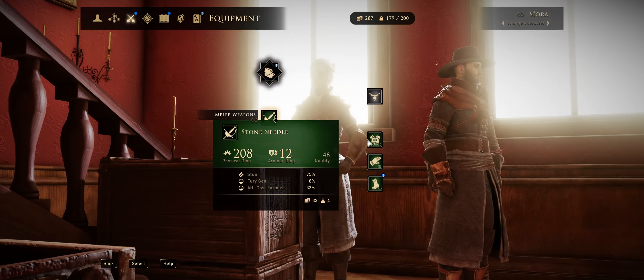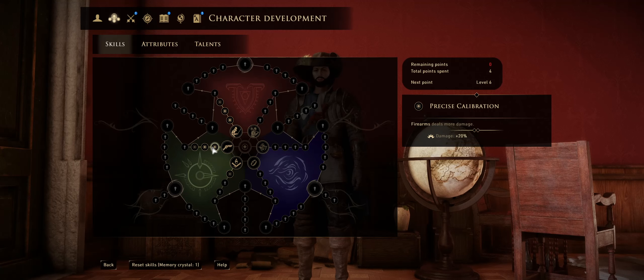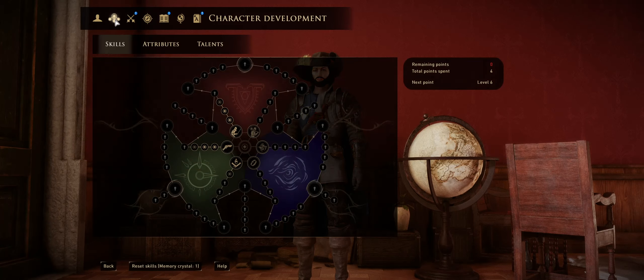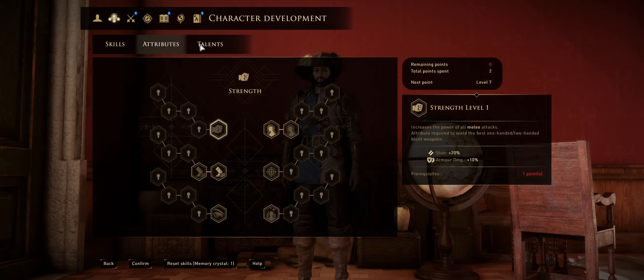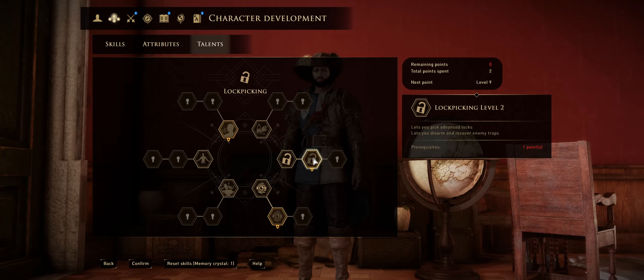I kind of like the idea of elemental damage, so we're gonna stay with this sword — this is the DLC content sword. We're gonna keep this for now and give Siora her weapon back. She's a caster too so she has some magic. She has two points in firearms and two points in sword, so she's very similar to me.